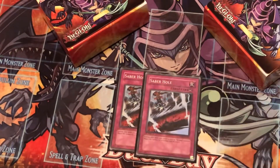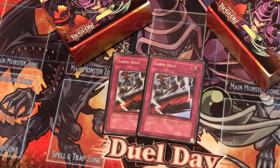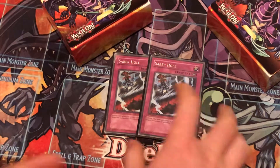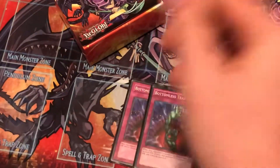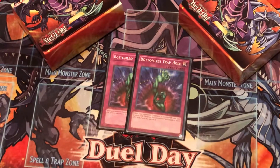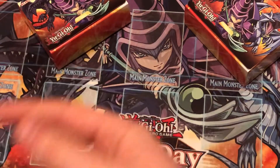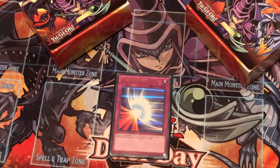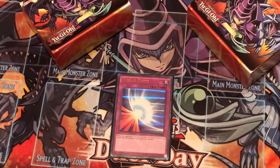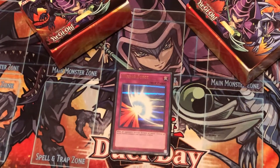Two Saber Hole — whenever you control a face-up X-Saber monster you can negate a monster summon. I cut it to two because it can't stop things like Call of the Haunted, only synchro summons and such. Two Bottomless Trap Hole — I believe it was only at two — because I like making a big board and not allowing my opponent to play. And Mirror Force — this is the reason I'm not playing the third Fullhelm Knight. Mirror Force is too strong to not play; if your opponent pushes too hard and you Mirror Force them, there's really nothing they can do.